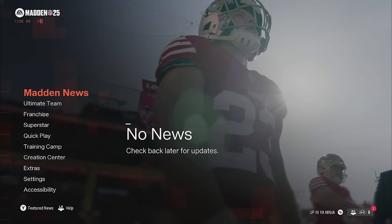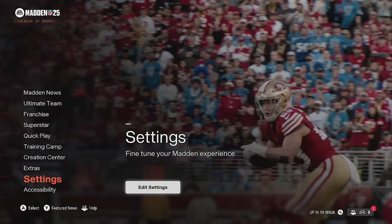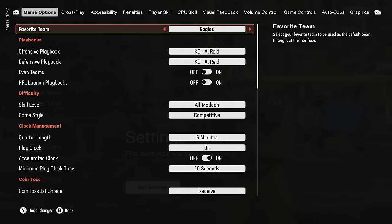To access the menu we're going to make the changes in, scroll down to Settings and hit Edit Settings — very simple. I reset this entire thing to default, so if you've never been in here, a lot of your settings will look this way.